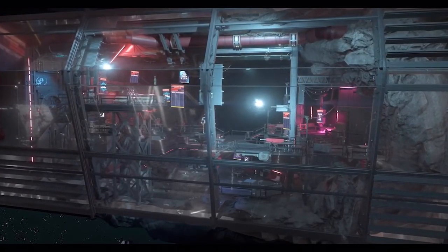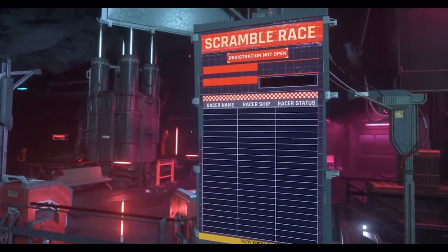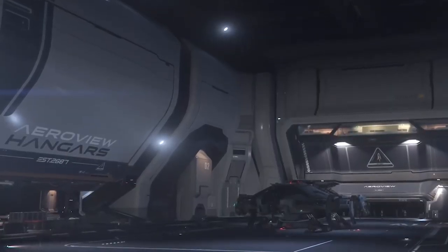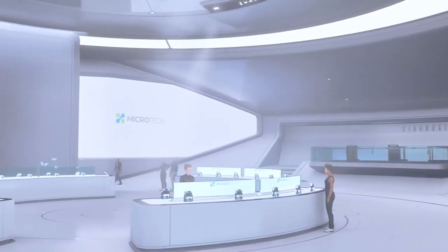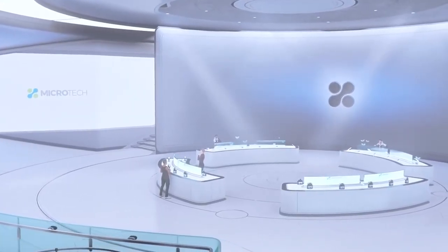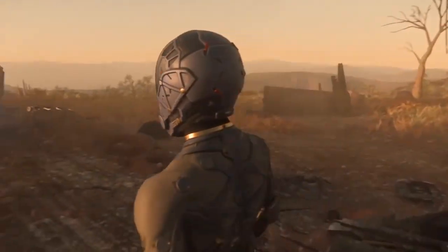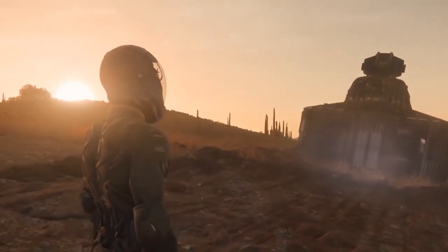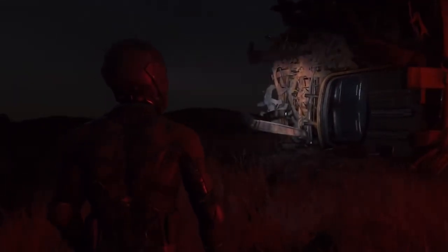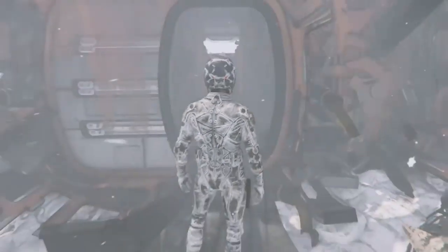Grimhex is getting a new shop, new hangars, and a new viewing area to support the future release of scramble races. New Babbage is getting hangars and perhaps a more impressive new shop of their own with the upcoming factory line and its new array of mobiglass variants players can purchase. The various planets and moons all throughout the Stanton system are seeing the return of outposts, derelicts, and caves that were lost after the conversion to Planetech V4, but now with improved lighting, exterior dressing, and protection from the weather elements outside.